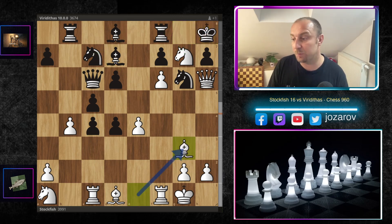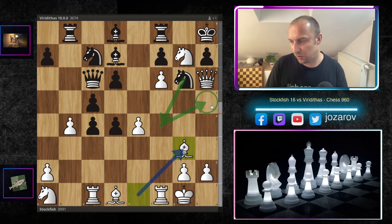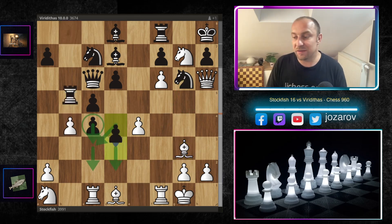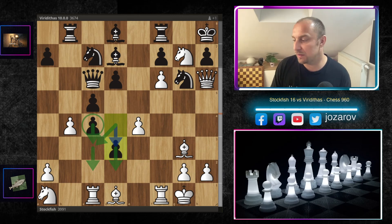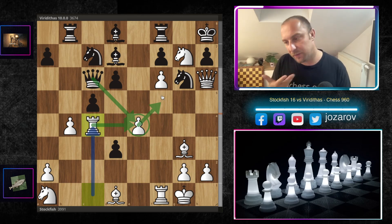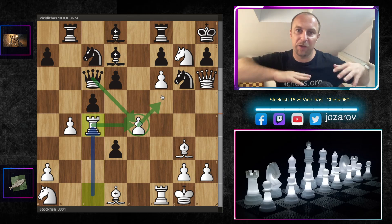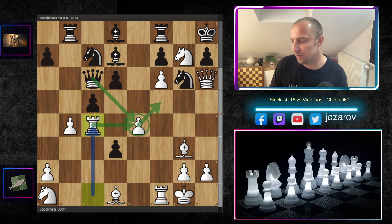So from rook to c1, Viriditas played king to h8 to get the rook to g8. Stockfish continues with bishop to g3, preventing in many lines the defensive knight to f4 that protects the h5 square. In the continuation, if Viriditas plays rook to b4, and if you try to let the pawns roll on the queenside with d3, then rook to c4 protects the weak e4 square — the queen to e4 move leads into complications for white as black gets a new defender.